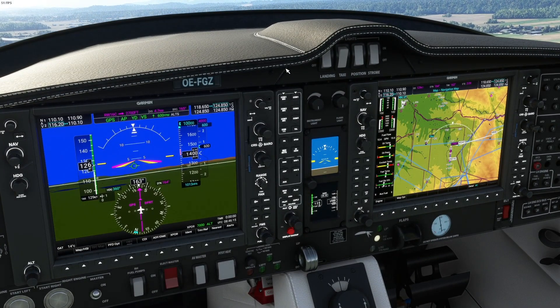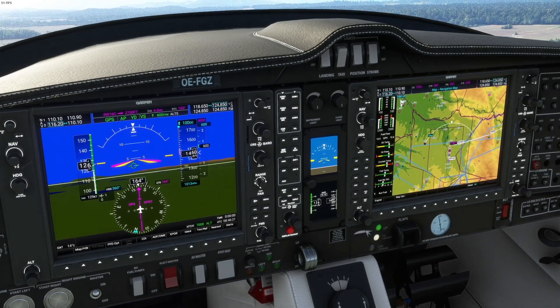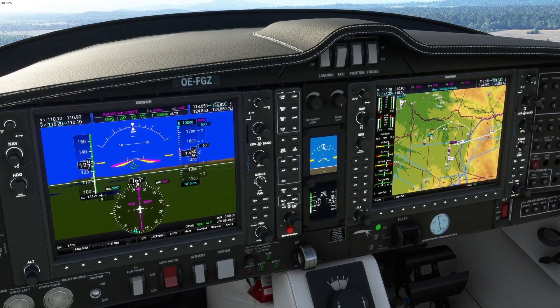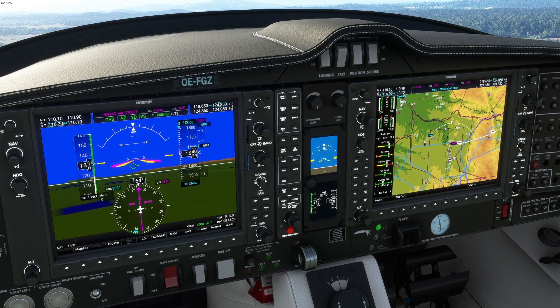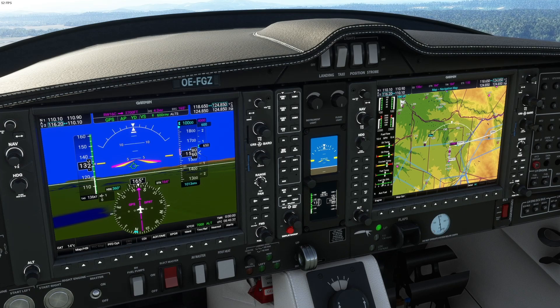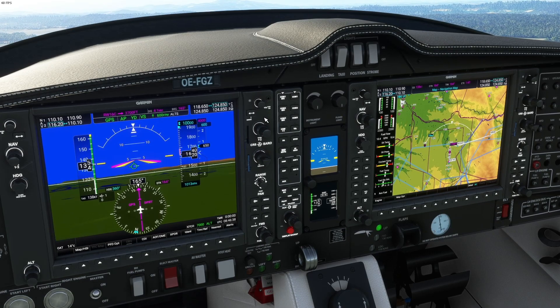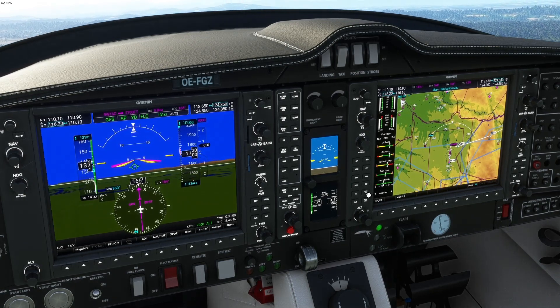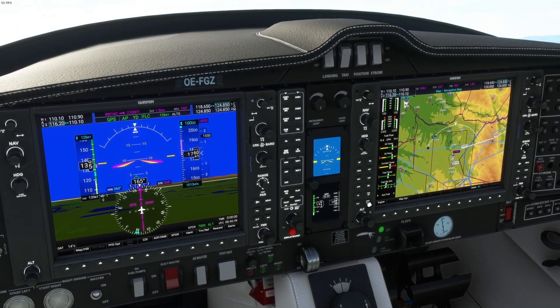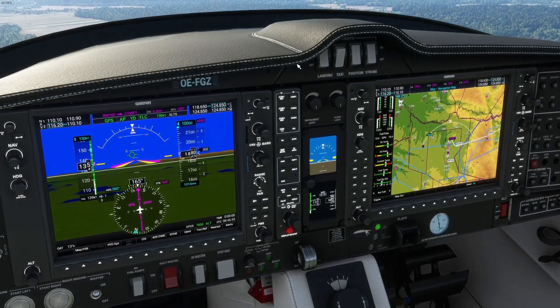Let's pull up the flaps — we don't need them anymore — and we will start to gain speed. Let's aim for 150 knots of climb speed. So we can set this to 150 knots.